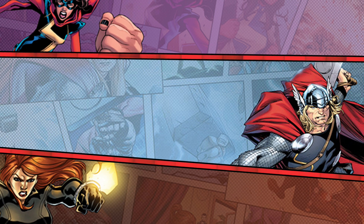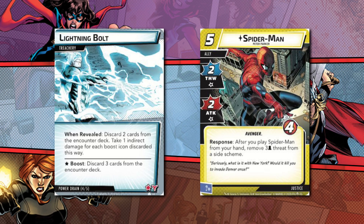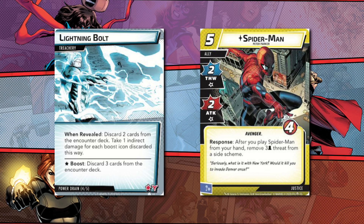When something does indirect damage it requires you to assign said damage to friendly characters, but only to the limit of their health. Any remaining damage must be assigned to identities regardless of whether they're in hero form or not.